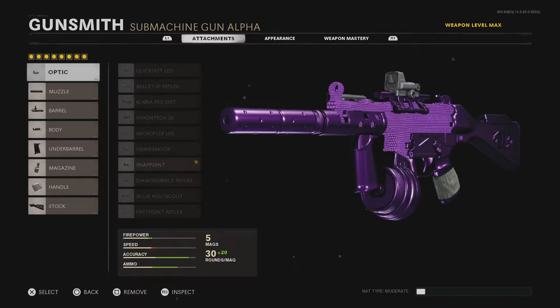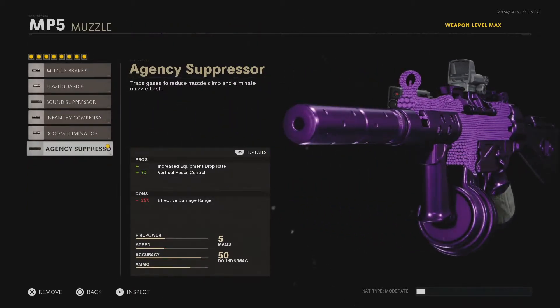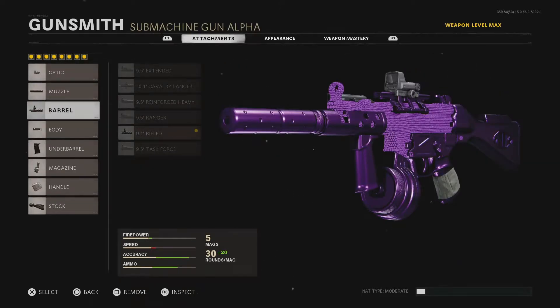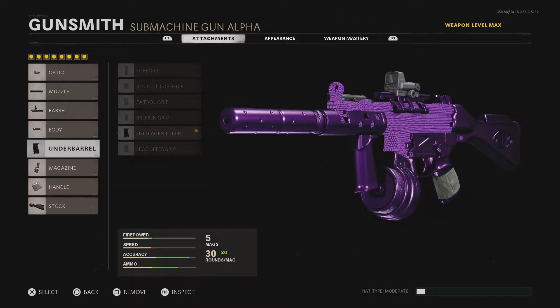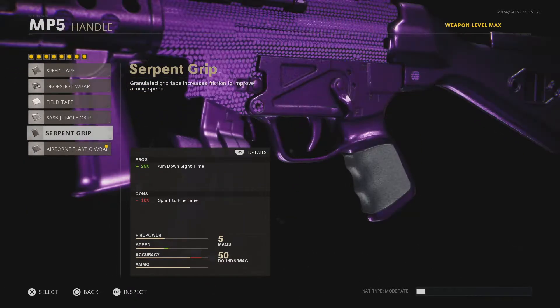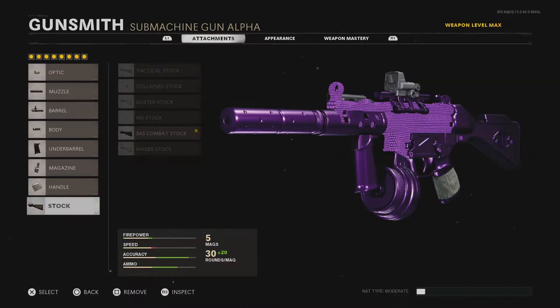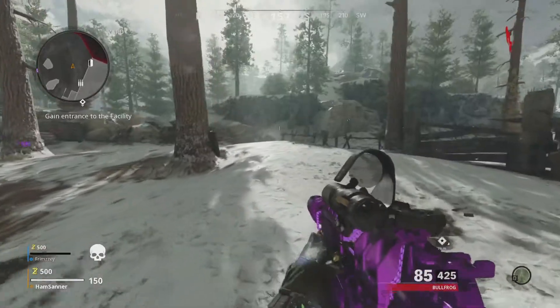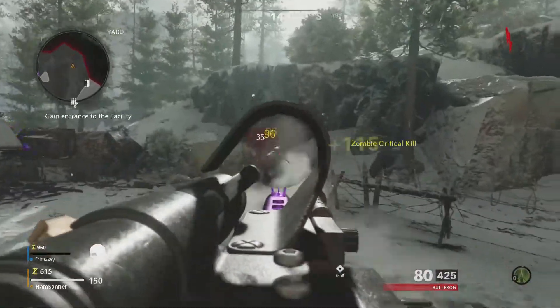Especially if you use double weapon XP tokens. Level up to 30 normally and then activate the double XP and it will just keep going up. The attachments you're going to want to use on the SMGs: any optic, the Agency Suppressor or anything that increases equipment drop rate, the 9.1 inch rifled barrel, the Ember Sighting Point because that also increases salvage drop rate, Field Agent Grip for recoil control, the biggest mag possible, the Airborne Elastic Wrap or anything that increases your ADS time, and anything that increases your aim walking movement speed. It's pretty much the same for all SMGs — just copy that class setup for every one.